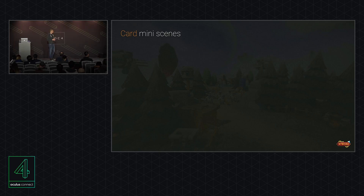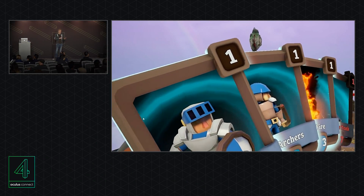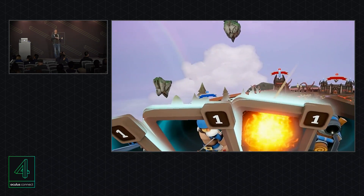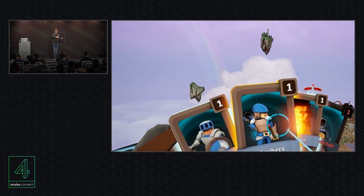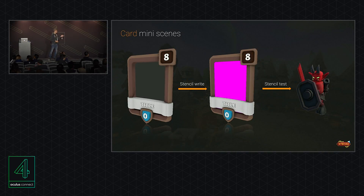I want to share a feature that's not particularly for performance but that I like — the cards in the battle scene. In the overworld you manage armies, which translate into cards in the battle scene. You pick them up, throw them on the map, and units spawn. These cards are 2D, but the scenes inside them are 3D. The method: a quad on the card writes to the stencil buffer with a certain index — we assign an index per card so they don't overlap. The objects in those scenes check the stencil to see if they can draw there, so objects are actually in space behind the cards, and through stencil checking we can either occlude or display them.